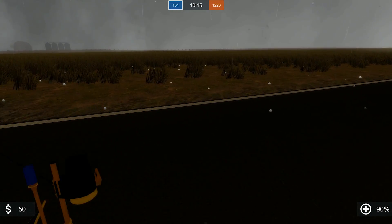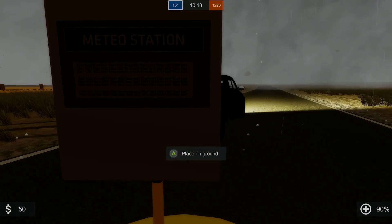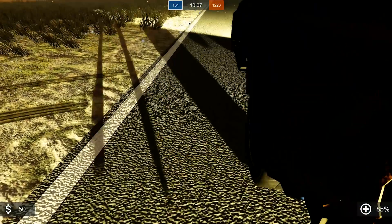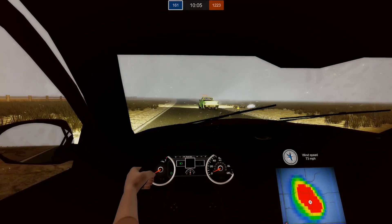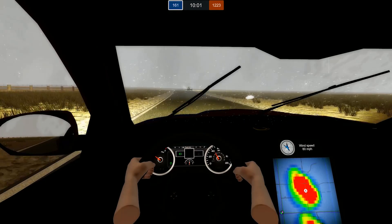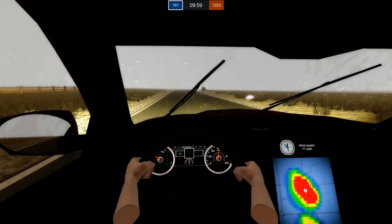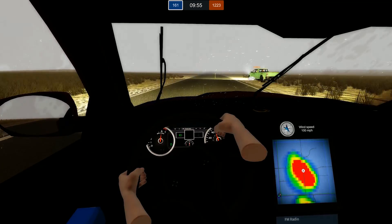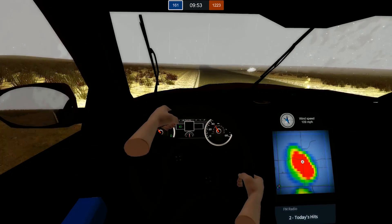Driving into the hail. Grab it. That hurt. Ow, ow, ow. Let's get out of this hail so I don't lose a windshield. What is going on with my truck? I just lost control — that's over 100 mile-an-hour winds on the backside. That's RFD.